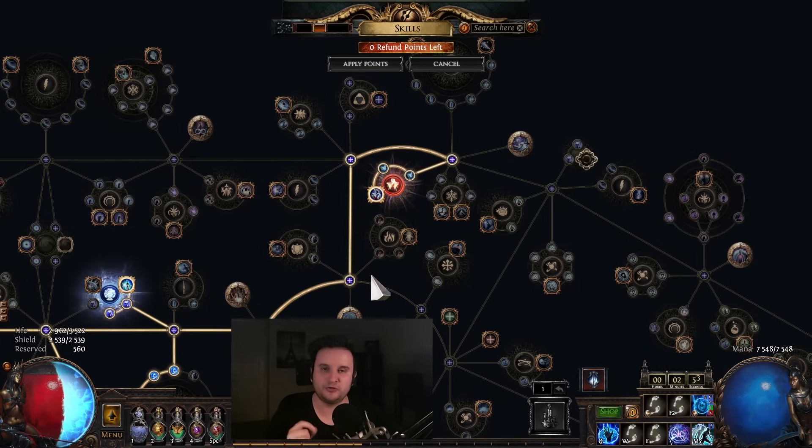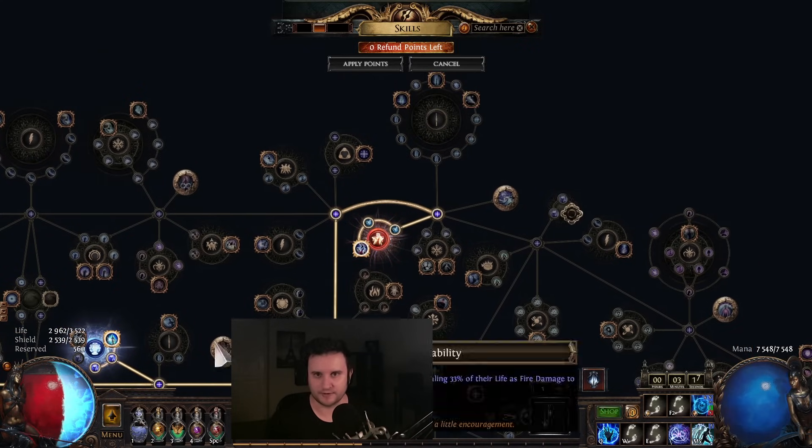Think about how much damage you have after campaign — let's say after campaign you have like 300k damage or something, but your HP is already quite high. Your damage goes from like 300k to like 5 million — that's more than times 10. Your HP doesn't go times 10, it goes like maybe times 2. So that's where the difference comes from. Your damage will completely overtake, and at some point your recovery will feel absolutely awesome.